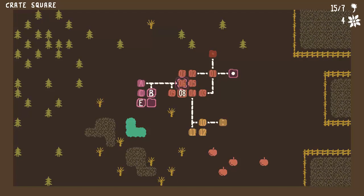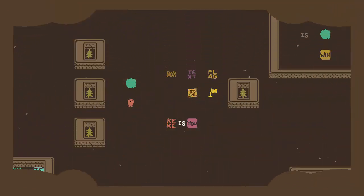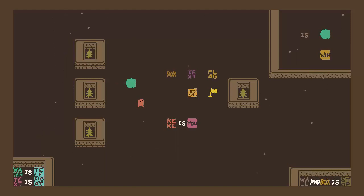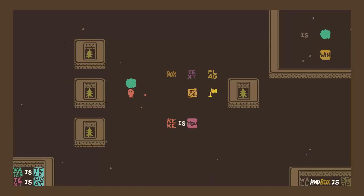Hey, welcome back to Baba is You. So, things are getting complicated. Nothing wrong with that, I guess. Wall-unbox is top, okay. Water is telly. And text is float.